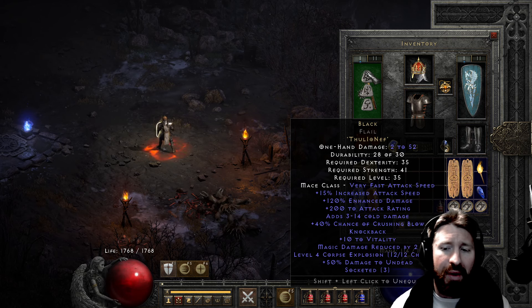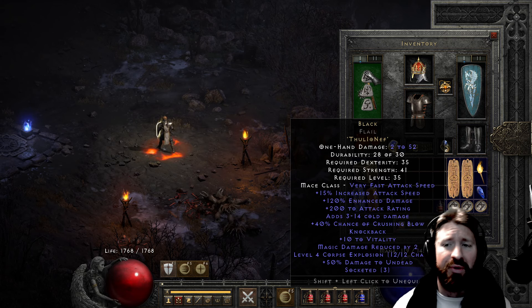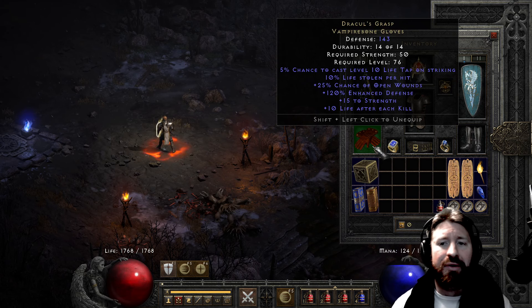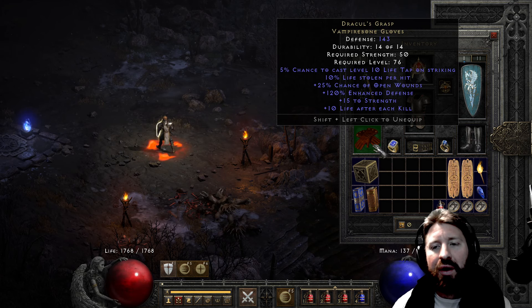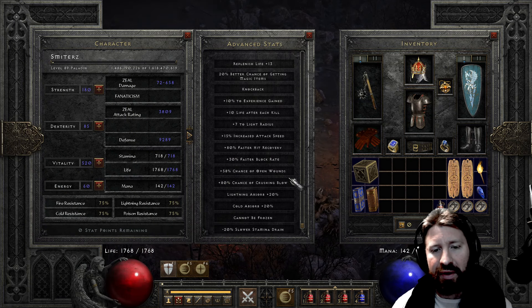This is just an easy way to get 40% chance of crushing blow and a weapon. Maybe I'd want to use something else in the future, like something with open wounds and crushing blow if I can find one. I have Dracul's Grasp - 5% chance to cast level 10 Life Tap on striking - and that's my only source of Life Tap here. 10 life stolen per hit, which I don't think applies toward Ubers and doesn't work with smite either. 25% chance of open wounds, which does work with smite - so that's going to be very helpful.